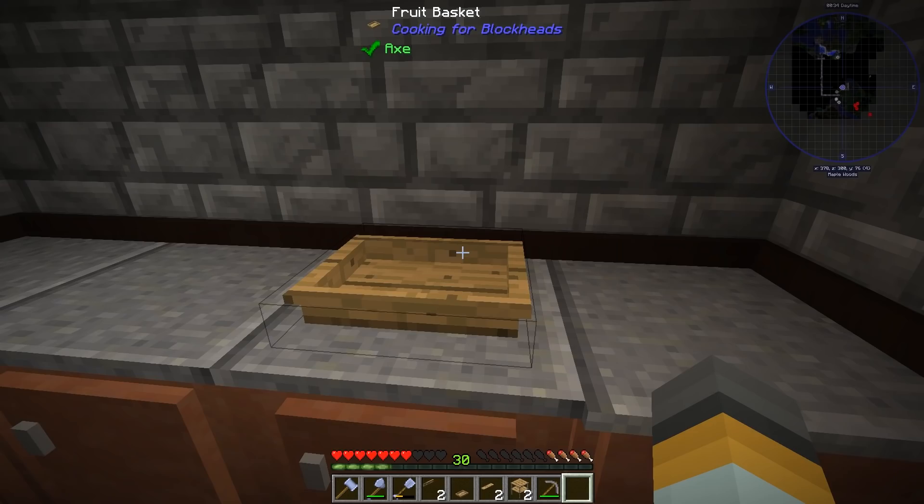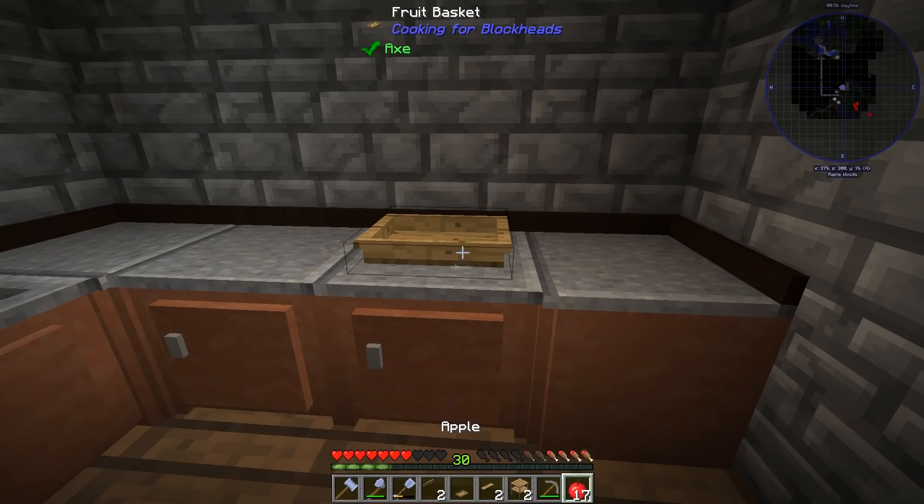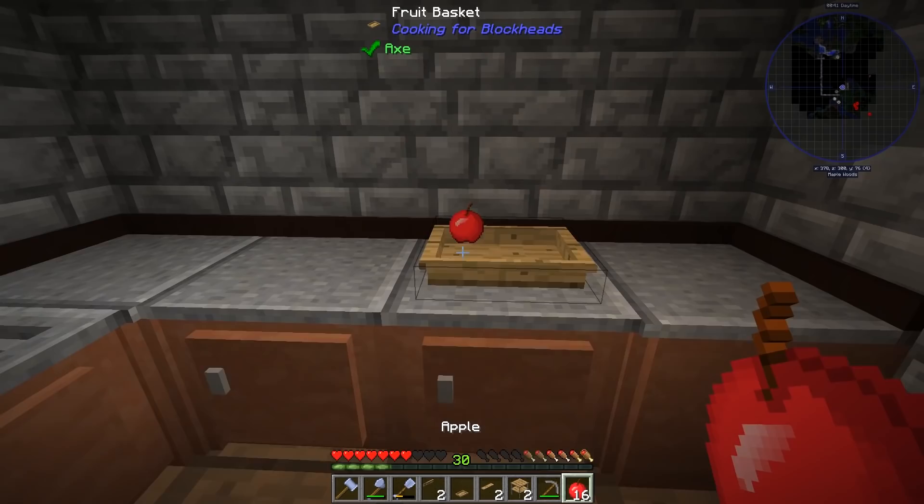I've got a fruit basket here that I've put down - it's also an inventory. If I put an apple in here, can I see it in the fruit basket? Oh, you can - sweet! So I can array a bunch of fruits here and have them on show.